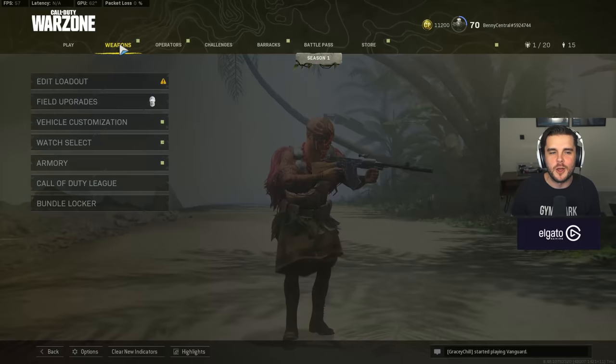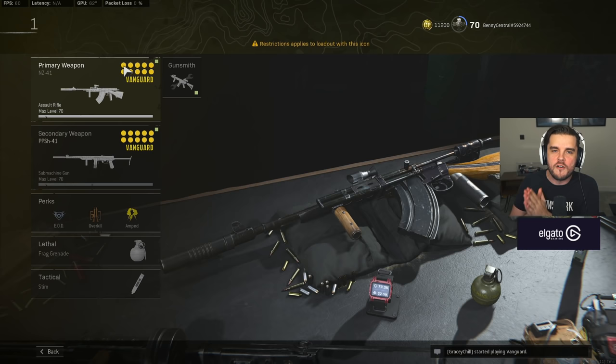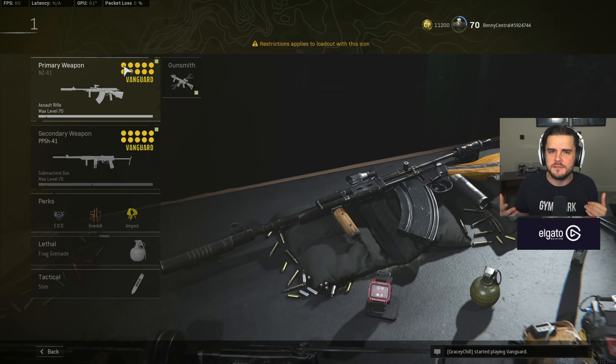There has already been a ton of changes to Vanguard weapons in Warzone, including most importantly the removal of bloom, which meant that your bullets go off where you're actually aiming. It's a horrible mechanic that didn't really fit within Call of Duty. That has been removed from the base weapons. Some attachments still add bloom, but we're going to be avoiding those and making sure you have the best setups.